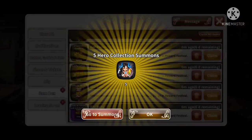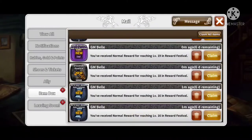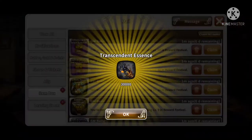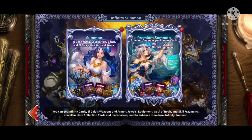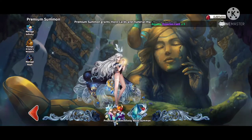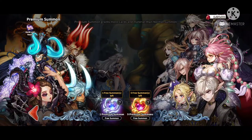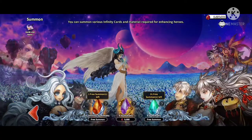I use the gems for premium summons. Once you do your five free premium summons, you get nine more chances, which uses a good chunk of gems. I've had around 400,000 rubies left after using all nine premium summons — they're 90,000 each after your five free ones, as you can see right here.